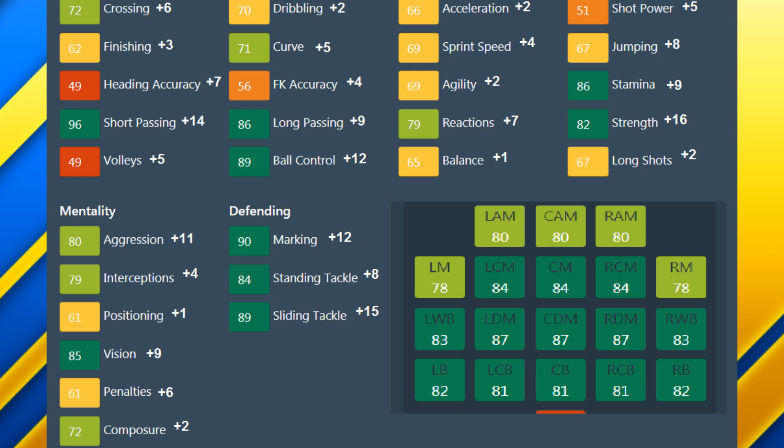His overall ratings at different positions: 80 as a CAM, right mid, or left mid; 84 as a center mid; 83 as a wing back; 82 as a fullback; 81 as a center back. Heading accuracy hurts him as a center back, along with jumping. But he's a wonderful option as a CDM and can also work as a defensive center mid. His lower dribbling and finishing affect his overall as a center mid — he'd probably be closer to 87 there with better finishing and dribbling. Either way, a wonderful CDM with his passing, marking, tackling, vision, interceptions, stamina, and strength.